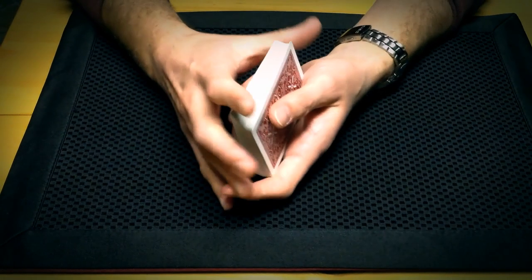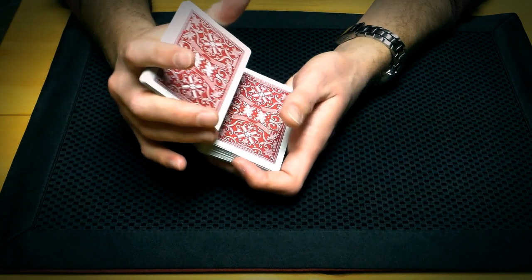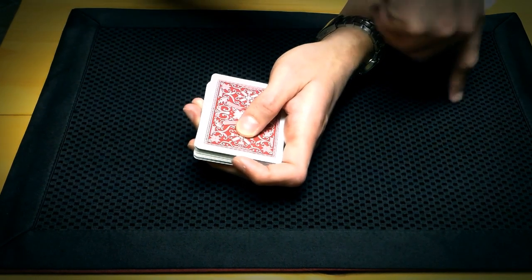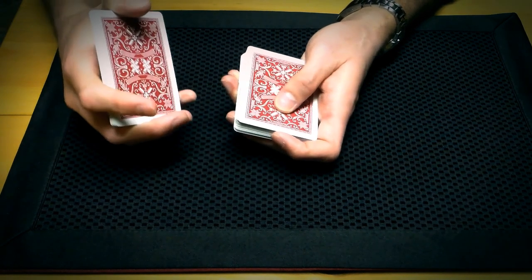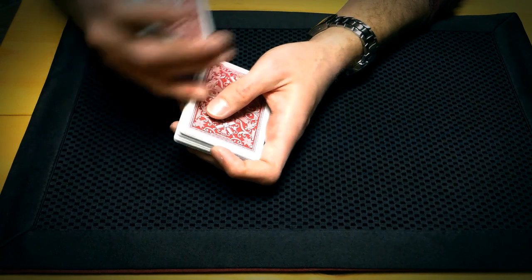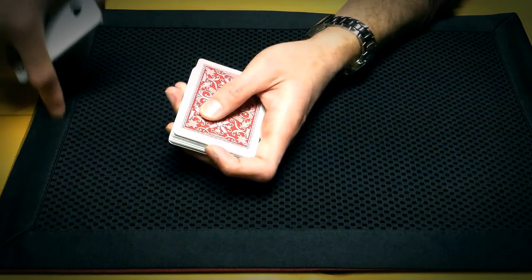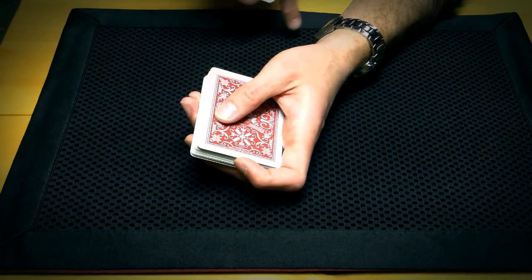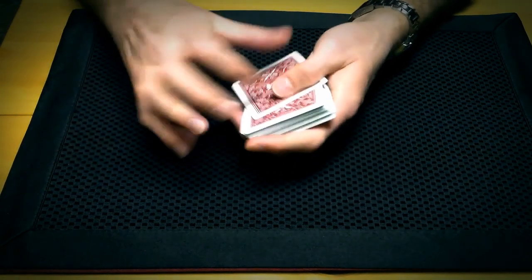If they say position number two, in your overhand shuffle you would take the bottom quarter, and the first thing you would do is shuffle off one card squarely on the top to offset to position two. Then in-jog one card and shuffle fairly on top. If they said position three, you would deal off two cards first before you in-jog — this offsets by two positions so the aces end up in position three. If they said position four, you would shuffle off three cards first squarely before you in-jog, putting the aces at position four.